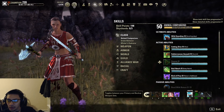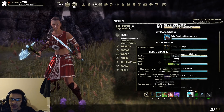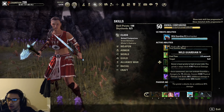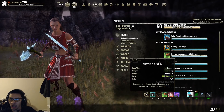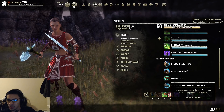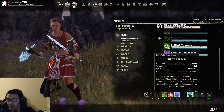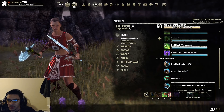Now for our skill bars, starting with the front bar: we have Cutting Dive, Blood Craze (you can use the other morph Running Slashes, but I like Blood Craze for the additional healing), Subterranean Assault, Deadly Cloak, Bird of Prey, and our ultimate is Wild Guardian. You actually aren't going to be using Cutting Dive as your spammable — it's just here for the Advanced Species passive, which increases damage done by an additional 2%. Bird of Prey is similarly here mainly for that 2% damage done from Advanced Species.